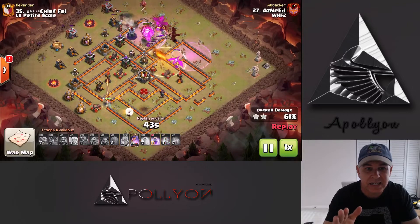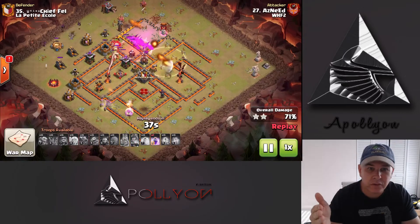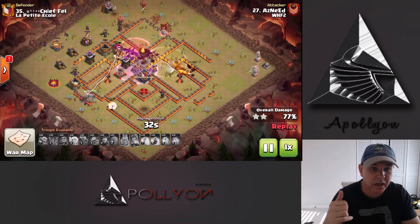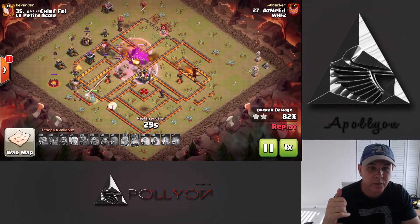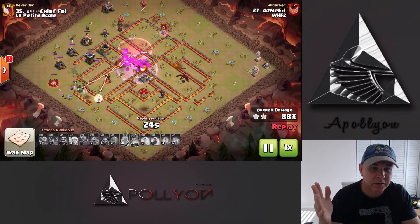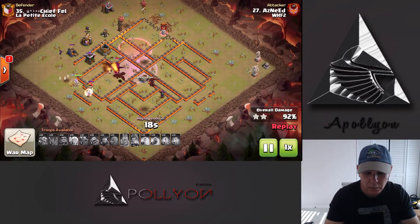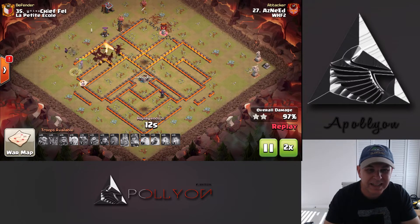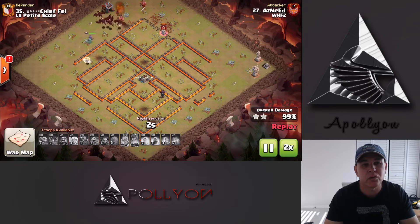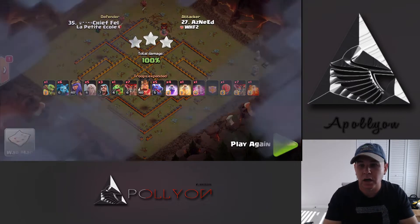I don't believe we lose a Dragon in this. I think we started with five and I think we end up with five — spoiler alert. The Queen is still doing her thing and she's walking down, still has not used the ability. She's going to take out that last AD and just drop in Rages for these Loons and Dragons to keep going through the base. There's no single Inferno Tower so they don't have to worry about that at all. There's the last Rage to push through this core and the Queen is still taking out all the trash buildings and defenses on the outside. We'll speed it up and just watch as cleanup — a really great base identification and great strategy for this. Very good start to our video.